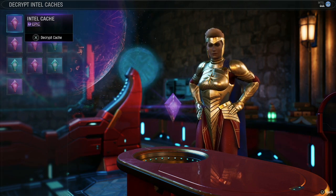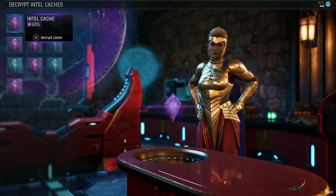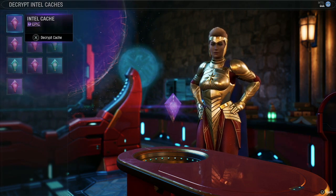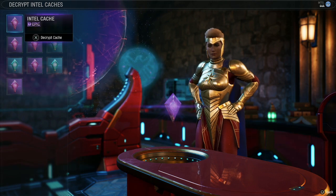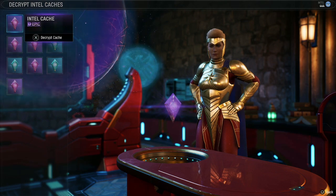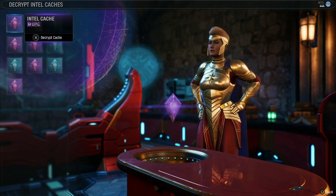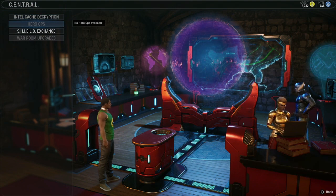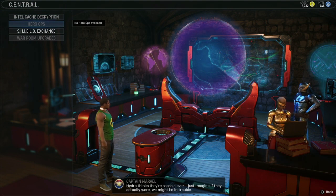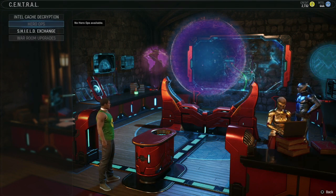Also, we get Intel caches and when we get Intel caches, we want to save those. The time you want to use your Intel cache is when, say, we got an epic Intel cache and we're working on Captain Marvel and Captain Marvel has an epic move that we can't get the right bonus on through the method I'm about to show you. So you're going to do the Intel cache on epic, select Captain Marvel, and do the hero op with her. Because when you do the hero op on an epic, you have a very high chance of getting a star epic card for that character. And the star cards are what you want.